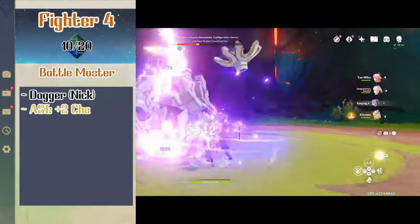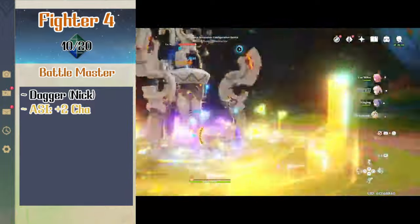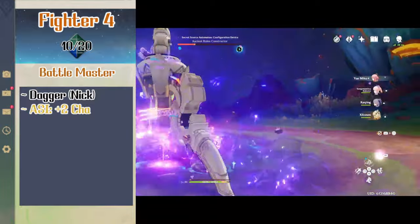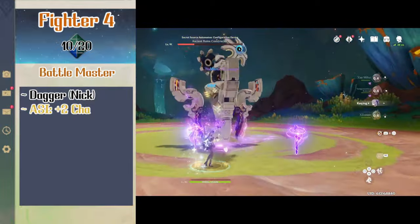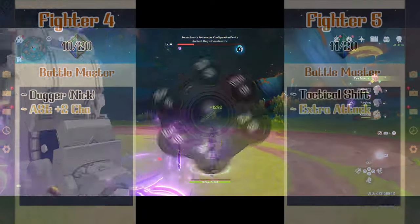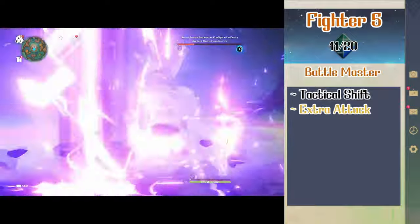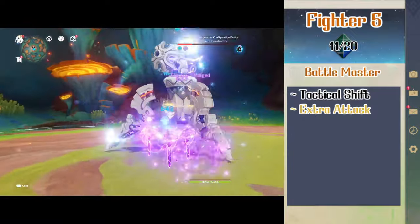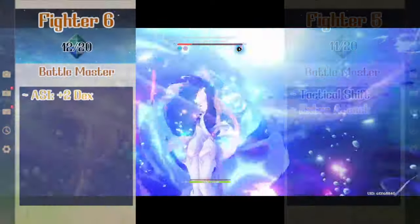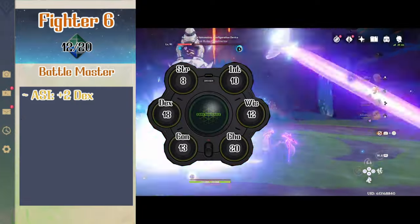Level 4 fighter gives Shilonen another ability score improvement and another weapon mastery. She picks up dagger nick which lets her make an extra attack from the light property as part of the same attack action. The ability score improvement will be a plus 2 to charisma making it a total of 20. At level 5 fighter Shilonen gets tactical shift and extra attack. Tactical shift lets her move half her speed when she uses second wind which doesn't provoke attacks. Extra attack lets Shilonen make 2 attacks with her action instead of 1. At level 6 fighter Shilonen gets another ability score improvement being a plus 2 to dexterity making it an 18.